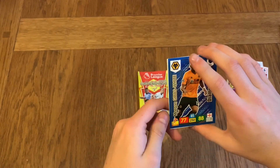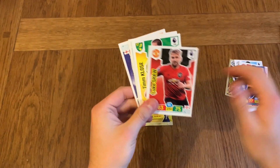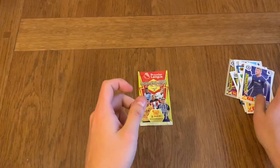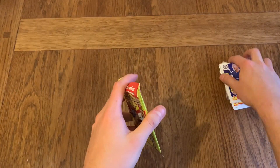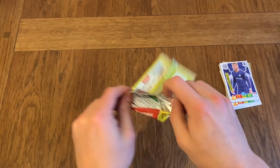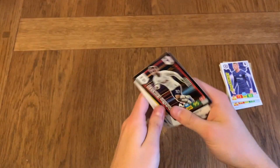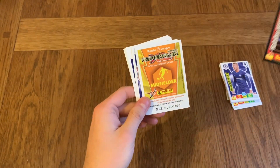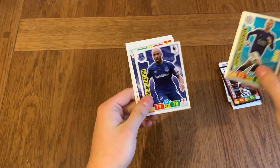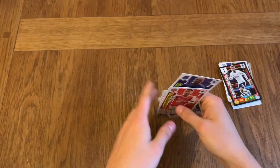We've got a Diamond — Morgan Gibbs-White for Wolves. Rúben Neves Hero, Luke Shaw, and Tim Klose. Then Beram Kayal and Barkley. Moving on to the final packet: we've got Eriksen Elite, Maddison Hero for Leicester, Fabian Delph, Danny Rose, Dion Garner, and Martinelli for Arsenal.